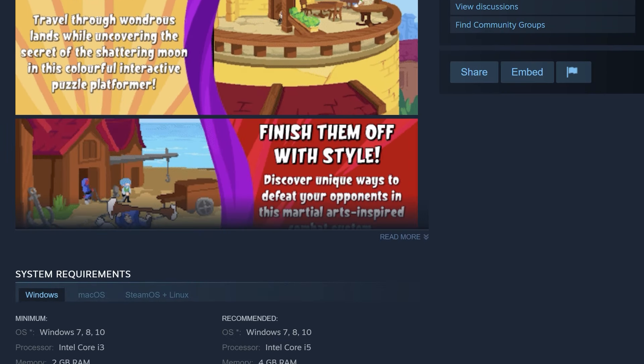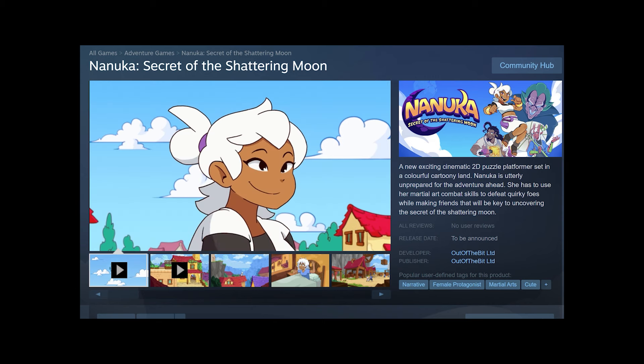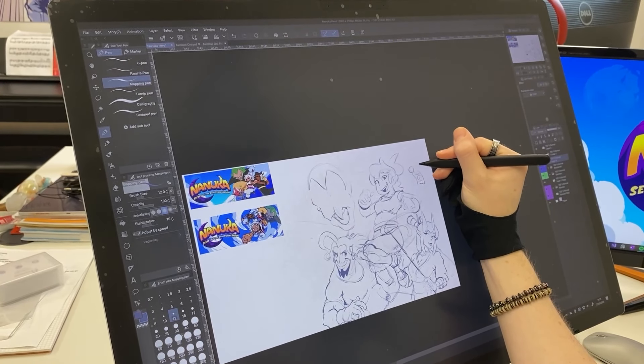The Steam page is crucial because it lets potential players wishlist the game, and we need those wishlists to have a strong launch. So we started early and got our strategy in place.